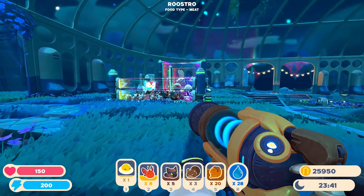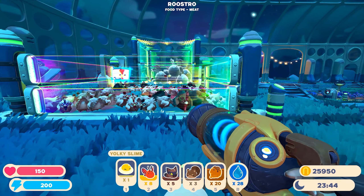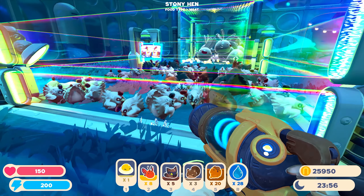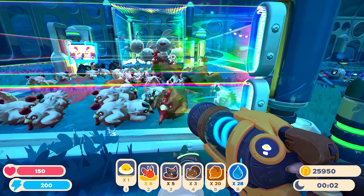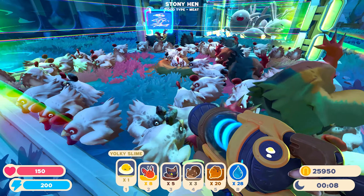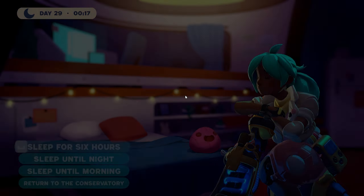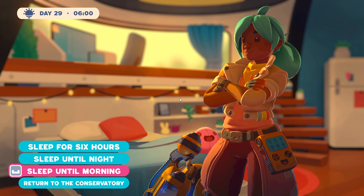Welcome back everyone to Slime Rancher. My brother informed me the yogi slimes are supposed to go in the chicken coops and help produce more chickens. There are a lot of mechanics at play, but they don't work well in an overcrowded corral. So I've got some busy work to do before I bother with them. Let's go to sleep first and then work on getting the corrals done for the other slimes I picked up.